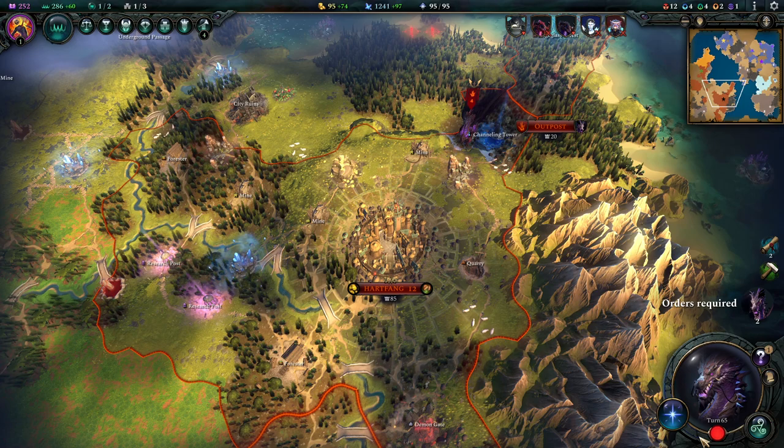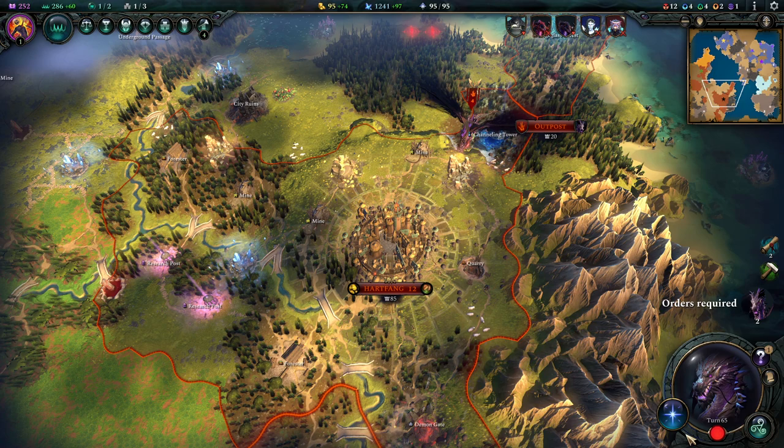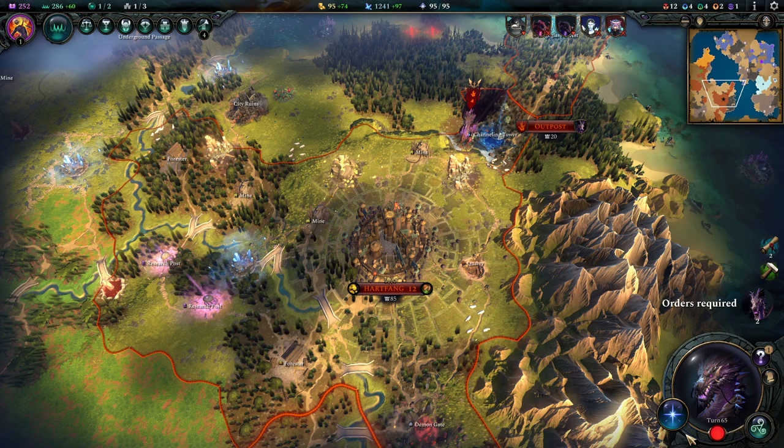Hello everybody and welcome to a new video for Age of Wonders 4. In this one I have a new build for you utilizing the Chosen Destroyers trait. The wonderful part about it is it's also usable without the trait, and it uses dragons, demons, and a lot of chaos, maim, and burning. It might be one of the most powerful builds I've created for the Barbarian culture so far.